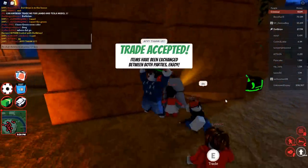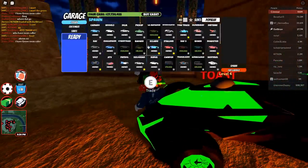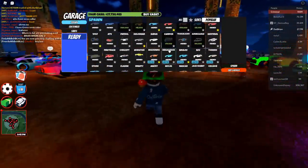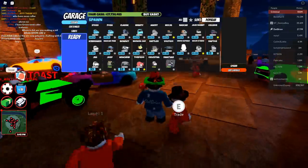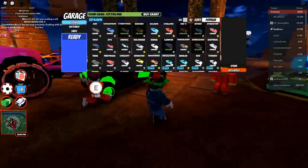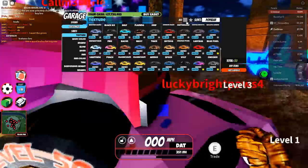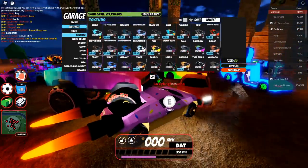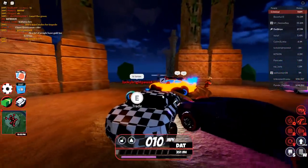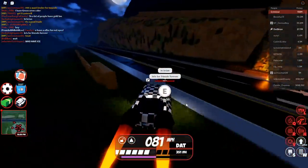Now I can hit accept again — and hey, we got it! I got the checker skin, I've been wanting this for a very long time. As you can see I don't own a lot of vehicles right now. Let me spawn in the Brooly and sort by newest — there it is, the checker skin! I got it.